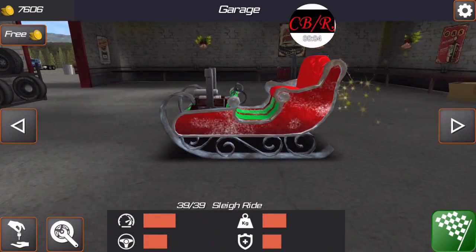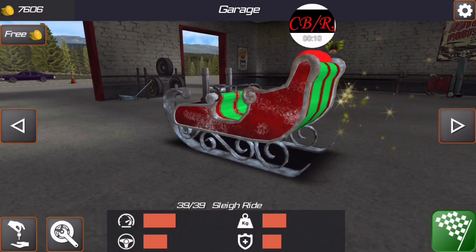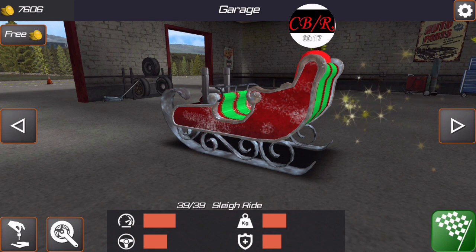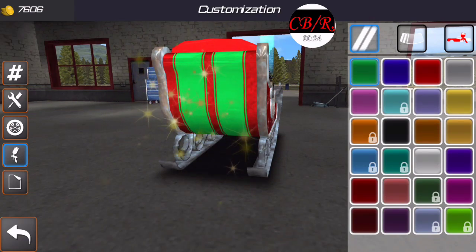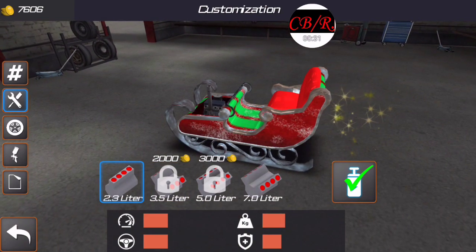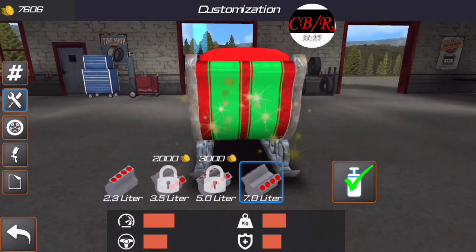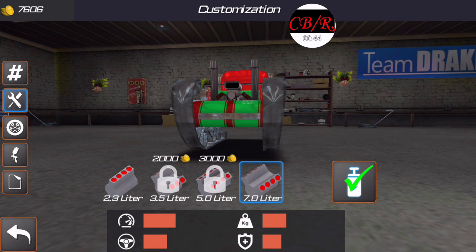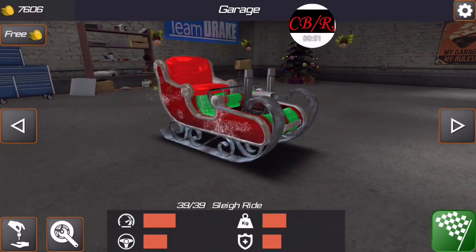Hey, what's up y'all, it's Chevy Boy back on the channel and we are back on Demolition Derby 2. So as you can see I went and bought Santa's sleigh, painted it red and put green stripes on it just to give it more of a Christmasy feel. Originally it had a 2.3 liter four-banger, but I went and bought the 7 liter with a supercharger and a tank of nitrous.